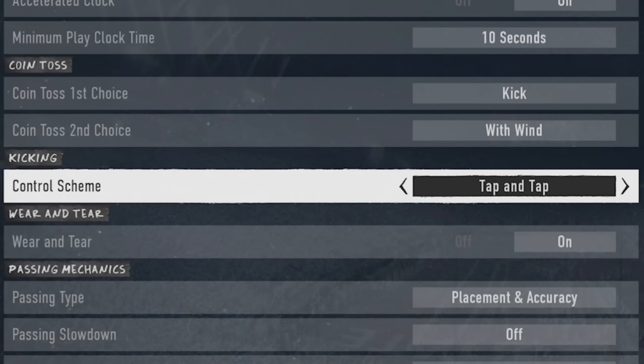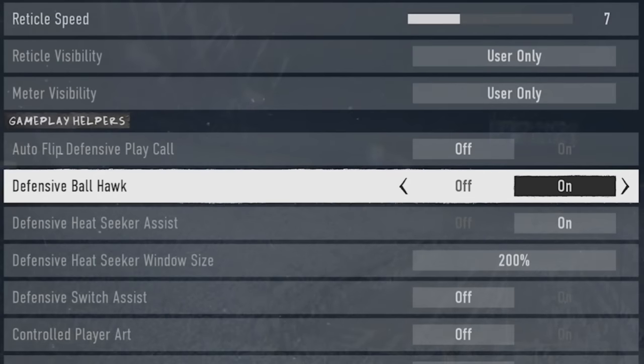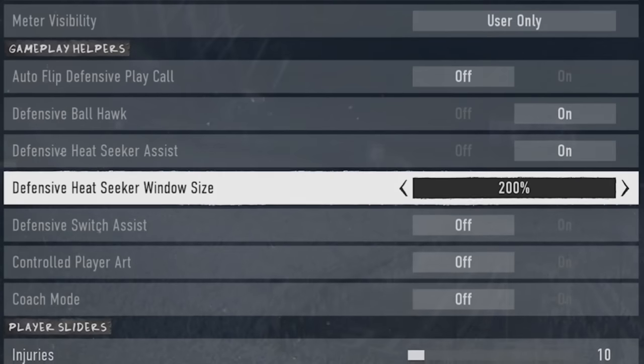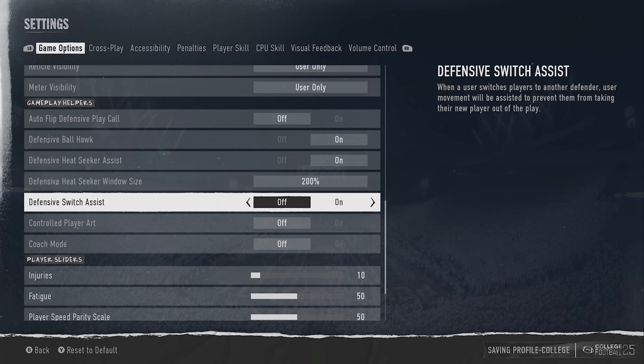To recap: these settings depend on you as a player. I'm going with tap-and-tap for kicking since I'm used to it from Madden. Placement and accuracy for passing gives me more control over where the ball goes. For defense, keep ball hawk on. Heat seeker assist I could go either way — my second highest score was with it off and I felt faster, but at 200% it was much easier to tackle. I'm going to experiment with it on for a while. Defensive switch assist I definitely played better with off, but if you're not a strong user, turning it on lets the computer make more plays.